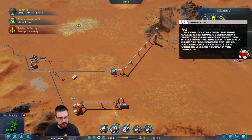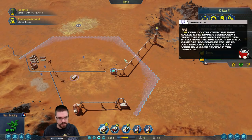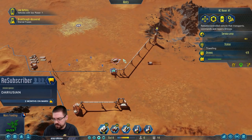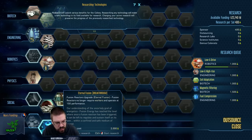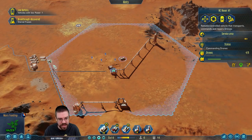We gotta build another drone hub or get another drone hub out there — maybe we can bring in a prefab. What breakthrough did we just get? Fusion reactor upgrade — fusion reactors no longer require workers and operate at 150% performance. Dude, that is so far beyond us right now, I don't even know what a fusion reactor is.